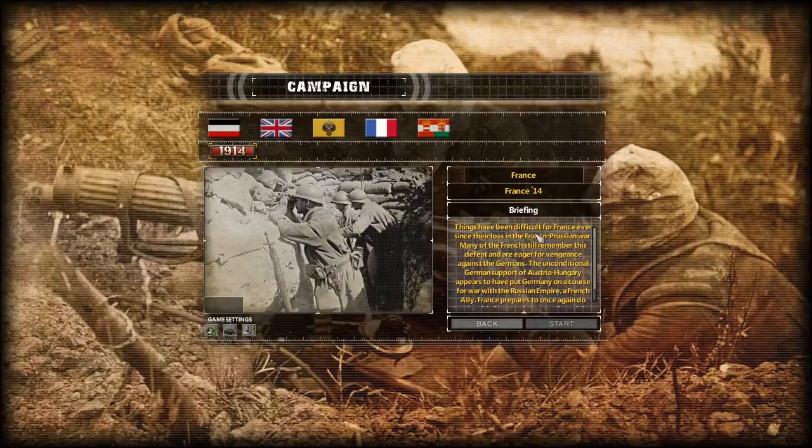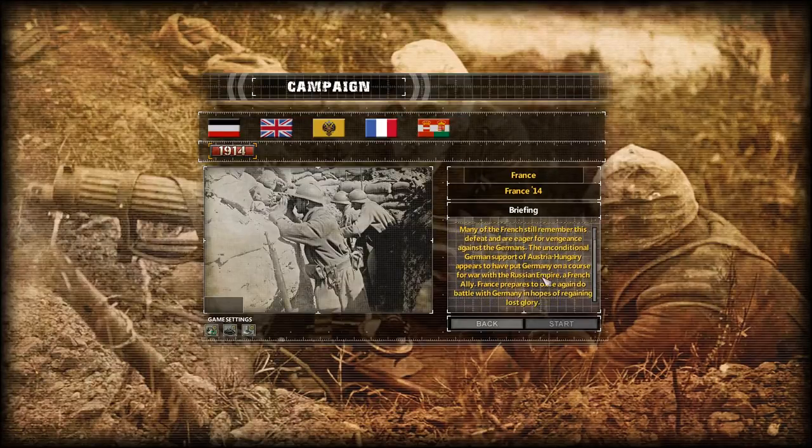Things have been difficult for France ever since the loss in the Franco-Russian War. Many of the French still remember this defeat and are eager for vengeance against the Germans — revanchism. The unconditional German support of Austria-Hungary appears to have put Germany on a course to war with the Russian Empire, a French ally. France prepares to once again battle Germany in hopes of regaining lost glory. So this is of course in 1914 — let's start and get right into this.